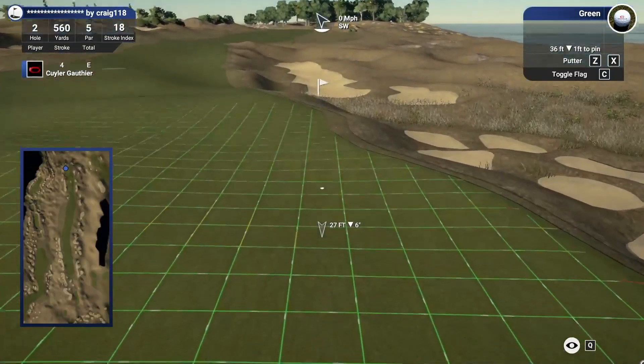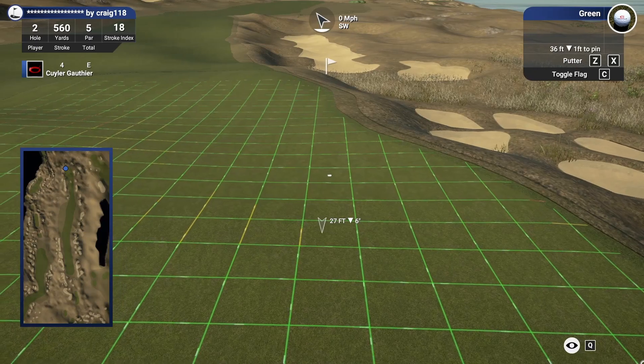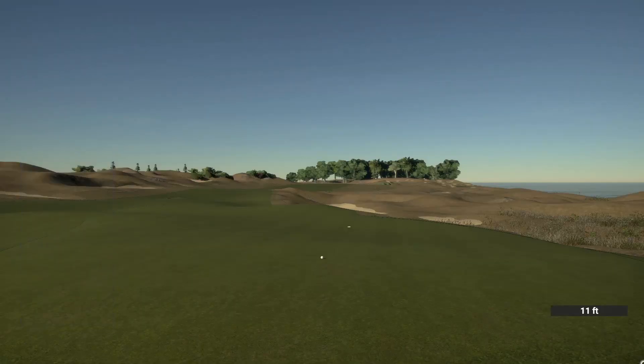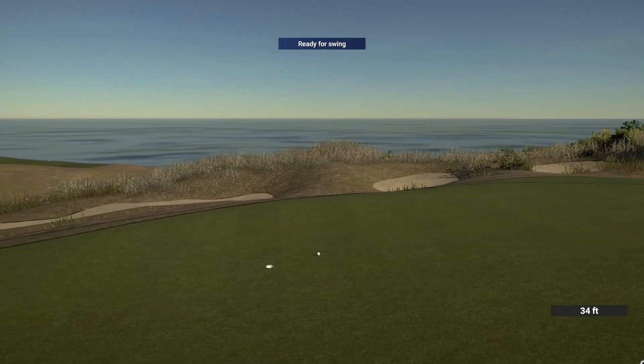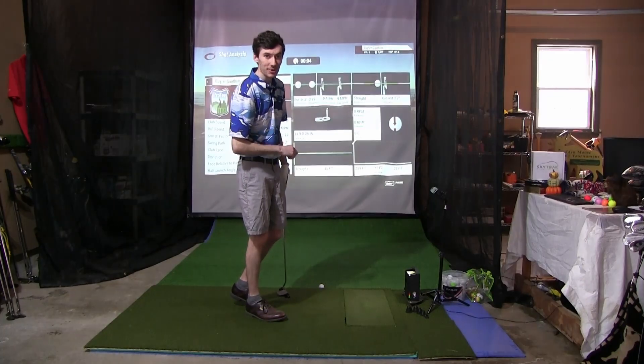36 feet remain here down the hill, left to right, quite a bit running away from us. We really want to make sure we leave this one close. Heading down the hill, let's see if we can get down by the hole. That's really good speed. We will take that. Par par to start, on to hole number three.